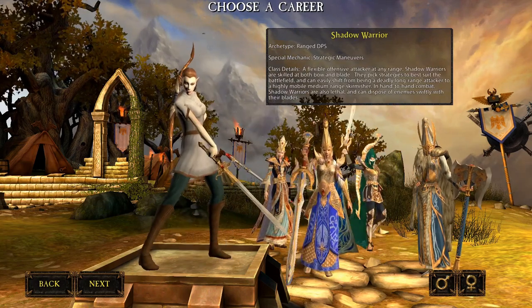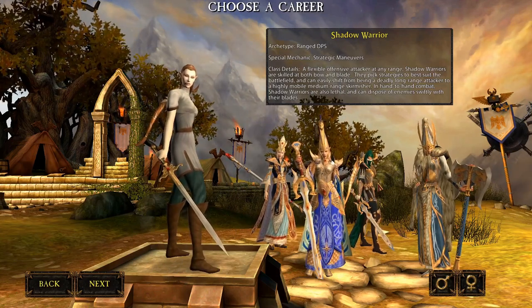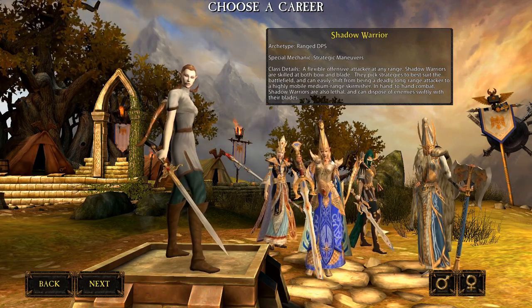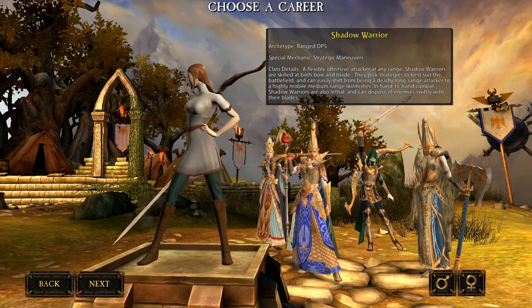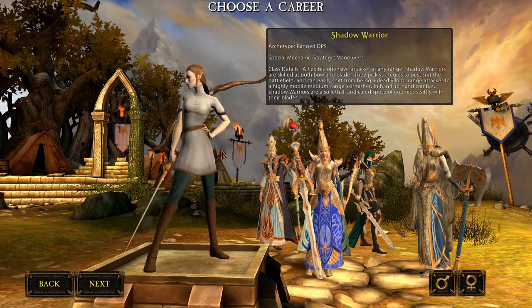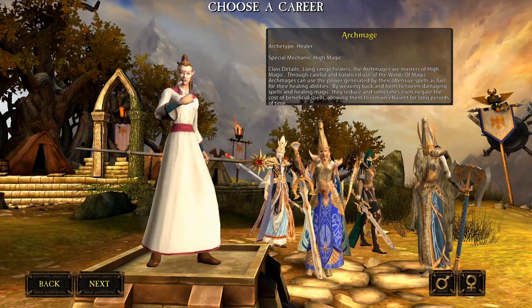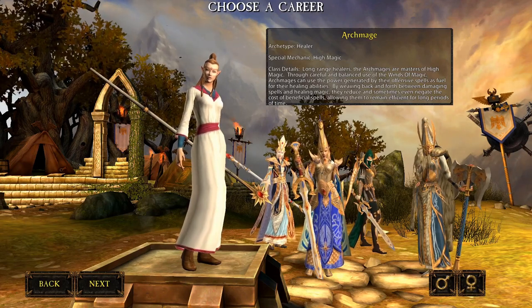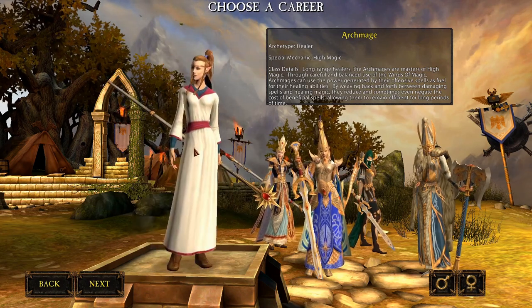The ranged DPS for the High Elves is the Shadow Warrior — a bow class with a long-range high-DPS spec, a run-and-shoot spec like the Squig Herder, and a melee spec. You can switch stances in combat between long-range, mobility, or melee DPS. Finally, the Archmage is the healer for the High Elves, equivalent to the Shaman — a hybrid spellcasting healer. He can be played as a full healer or as a long-range spellcasting DPS with great mobility. He works like the Shaman, more like a Warlock with damage-over-time spells.